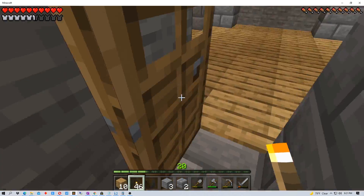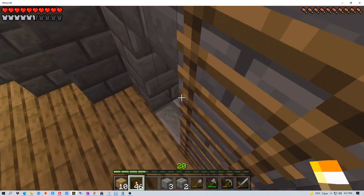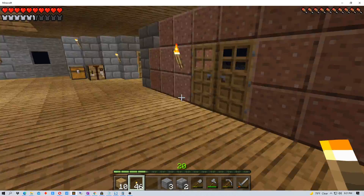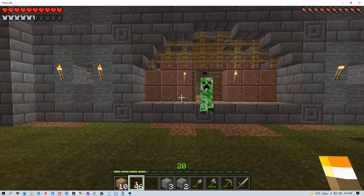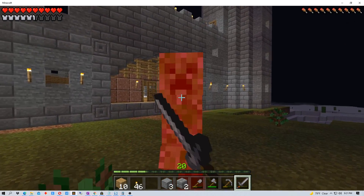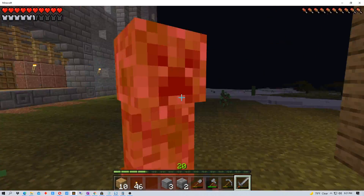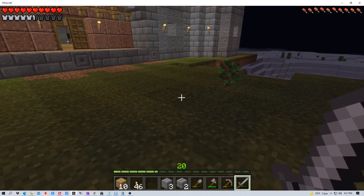I also started putting in the final doors in some of the towers. Some of these areas were kind of partially covered up — at least the doorways — by sand that I'd used. And then I had this problem with this creeper right here. I had to lure the creeper out of the castle to make sure it didn't explode inside, but I got it and ended up collecting some gunpowder. So that worked out pretty well.